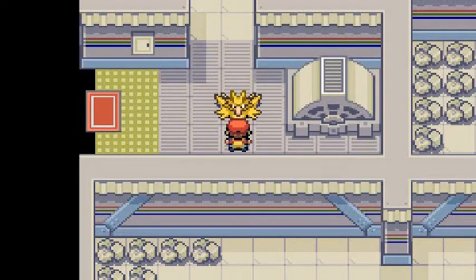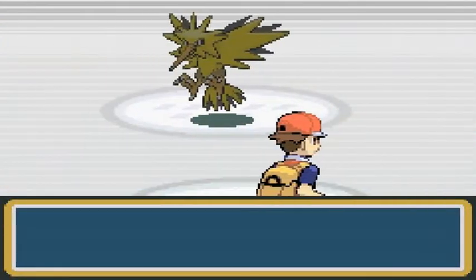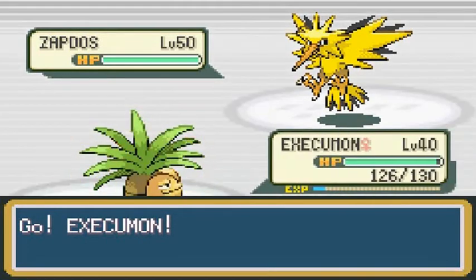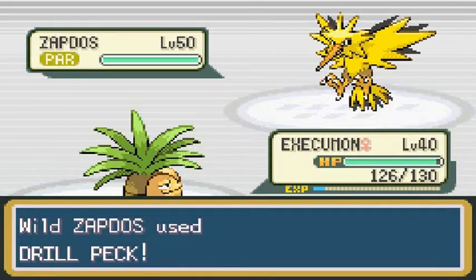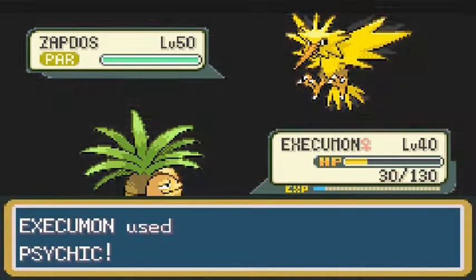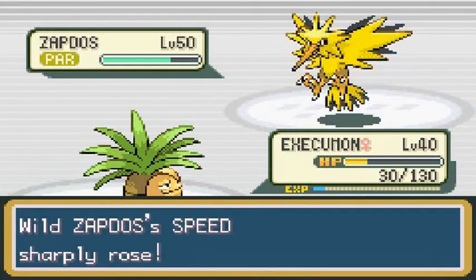Twenty minutes later — take number three. This is why I hate capturing legendary Pokemon. I sometimes resort to hacks just to capture these Pokemon quickly. Of course Zapdos is using Drill Peck. Let's go with Psychic — hopefully that will lower it just a little bit. Of course it's using Agility to get faster, even in paralysis.